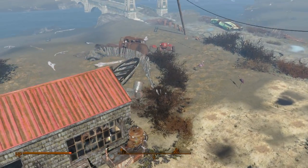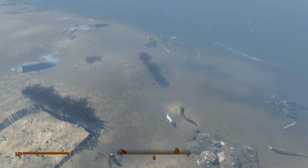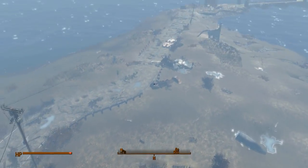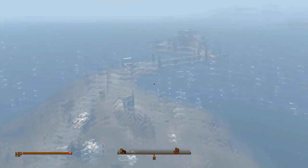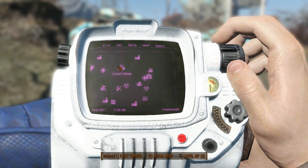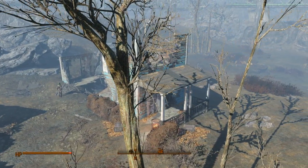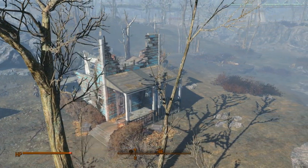Here we have Nordhagen Beach, right at the edge of the map. As the name implies, it's a beach — a big white beach, and a great place to set up your settlers. And here we have the Coastal Cottage — a small little area for building a settlement centered around a cottage.